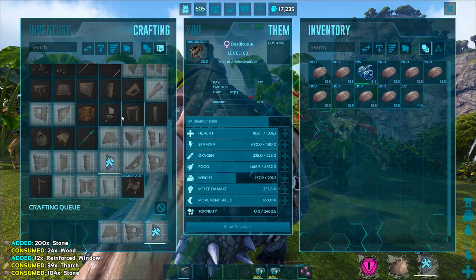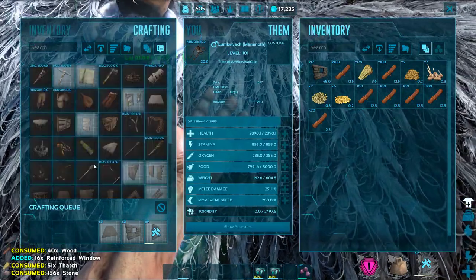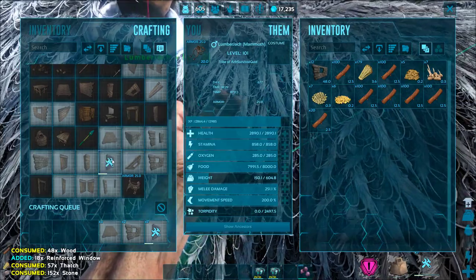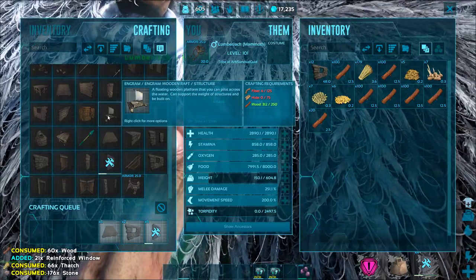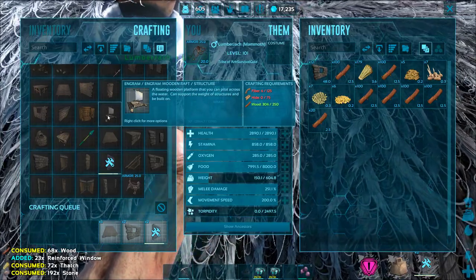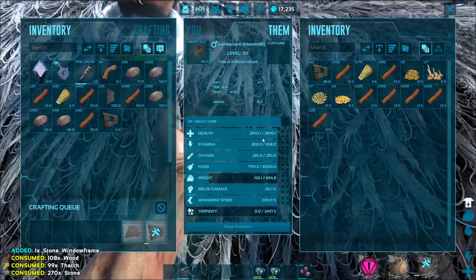At this point we've got piles of materials and we can just start crafting stuff like nobody's business, and that's going to give us lots of experience really quickly. The mammoth also makes a great walking storage box for any of the stone structures we've completed, so we can keep doing this process until we've totally run out of stone on this island, and then just teleport all of our dinos and our stuff back to whatever base location we want, and carry all the materials over and start building with them.